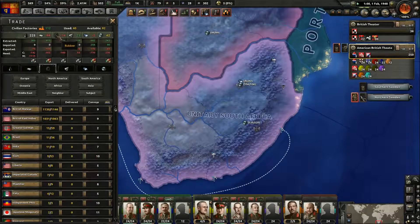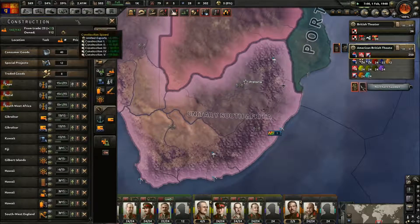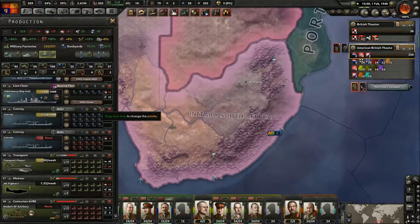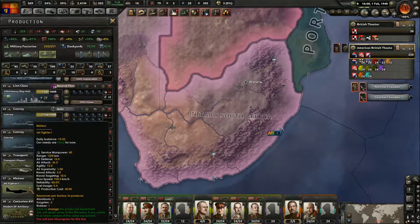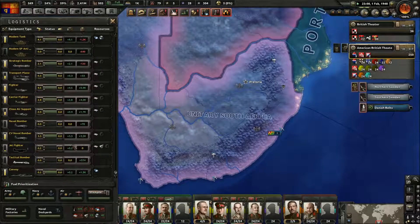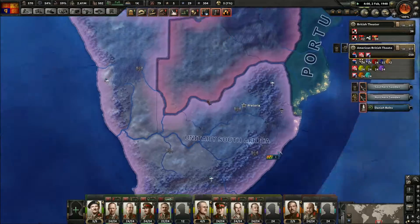Give me that. Perfect. So we're getting to do Meteors. How are we going for actual supply planes? Where are our supply planes? 30 — 30 of those.